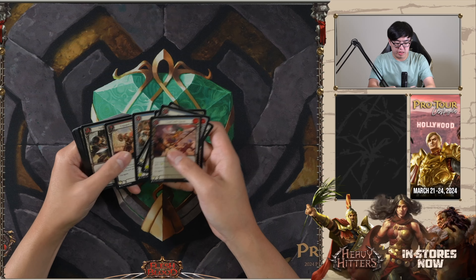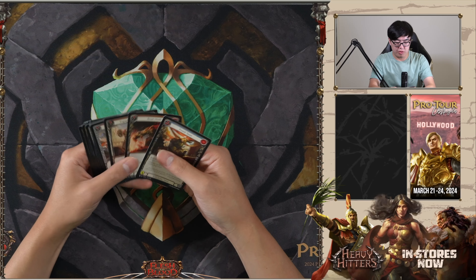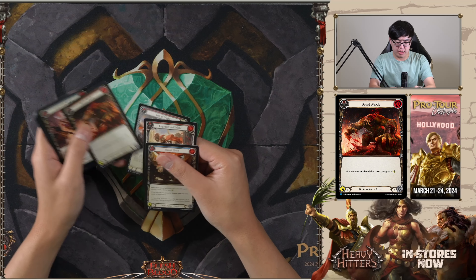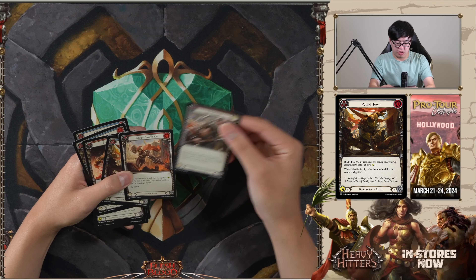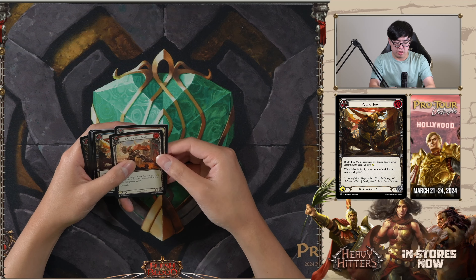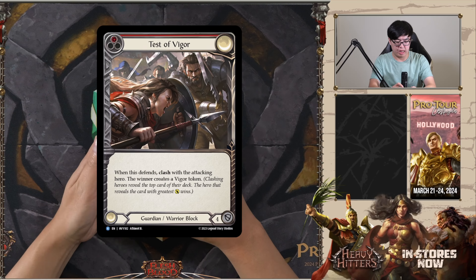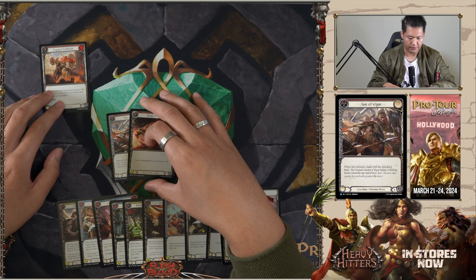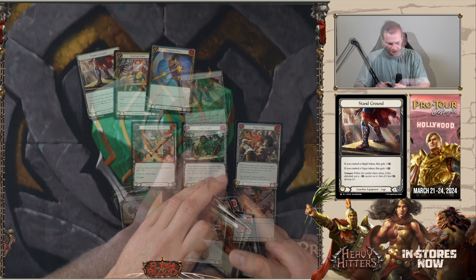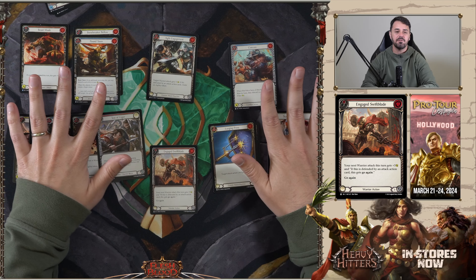Hey, it's Jason here with another pack — we're going to see what the better cards are. Here is a sample of a pack where there is just no really good brute card. You can pick Pound Town and Force KO, but I don't think that is a very good idea. So here I would actually pick Test of Vigor and see if I go guardian-warrior depending on what I get passed. Multiple picks: Test of Vigor, Engage Swift Blade, Stand Ground, Clunging Press, Engage Swift Blade.